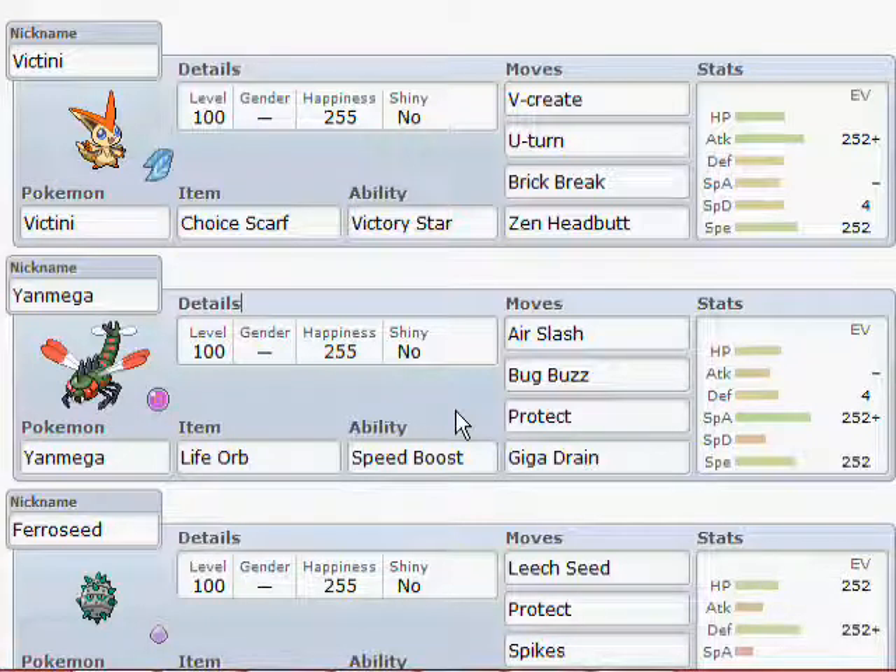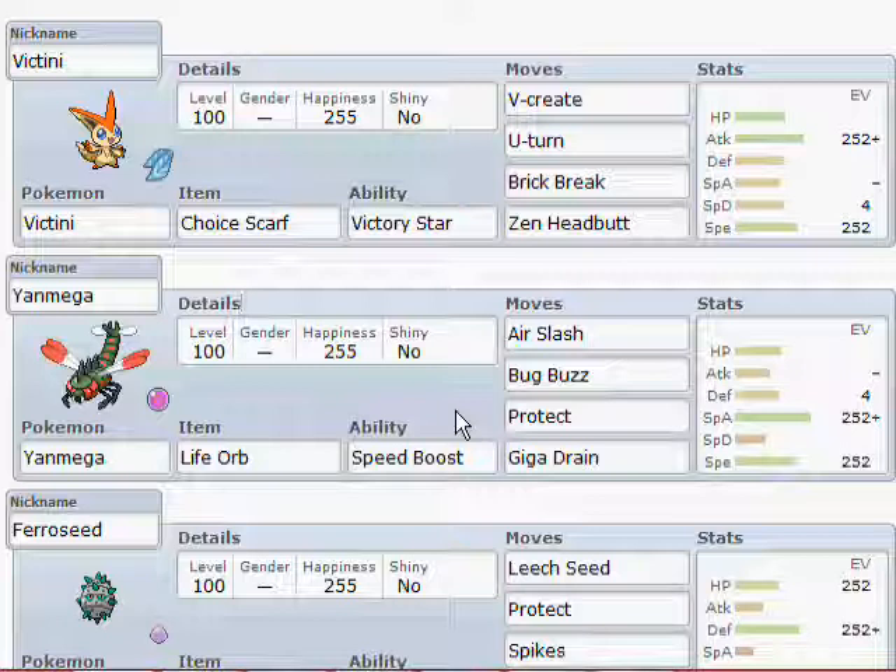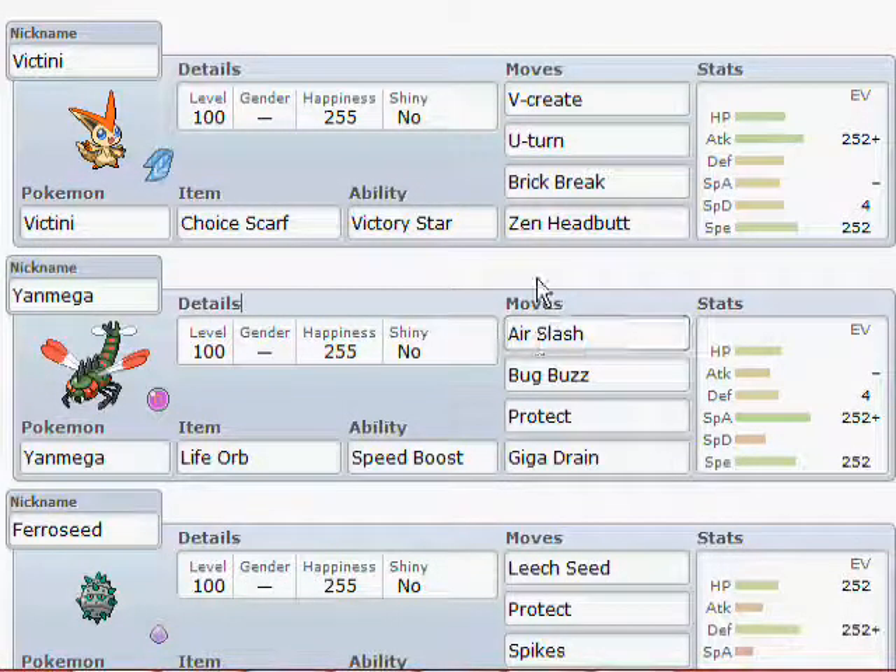So this team is UU. I do have a NU team, but I haven't played with it for a while because I keep getting haxed in NU and it annoys me. So I've got a Choice Scarf Victini with V-Create, U-Turn, Brick Break — because Curse Snorlax is a thing — Zen Headbutt, Max Attack, Adamant Nature, Max Speed. The Choice Scarf means it outspeeds a lot of things after the V-Create speed drop.